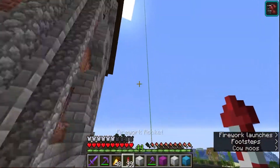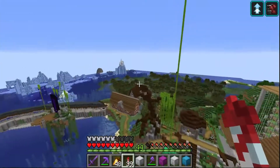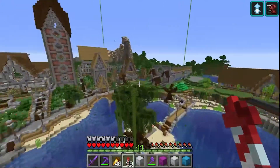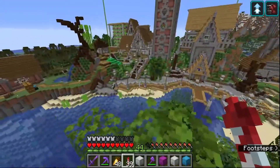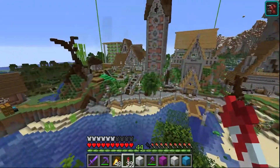This area is pretty much done. We got one window to install and we have to get the leaves on this tree, but I'm going to save that for a minute because we need some leaves and they're not the most fun to collect. Luckily, we do have the netherite hoe now, and those help quite a bit with leaf collection.